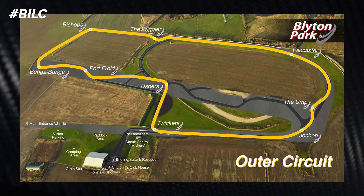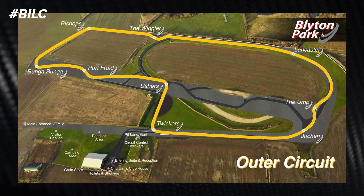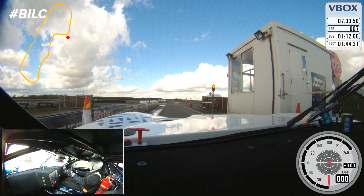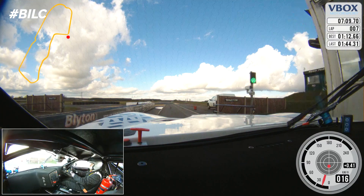That makes a track like this absolutely perfect for me as a rookie to have my first test drive. To give you a better idea, here's one full lap of me driving the car. Coming onto the track out of the pits — uniquely to Blyton Park there is a traffic light system, which is massively handy. Green light means go.